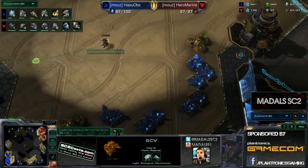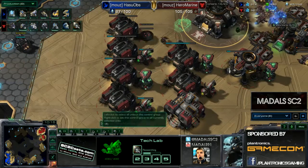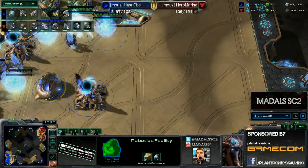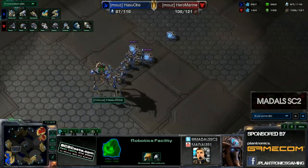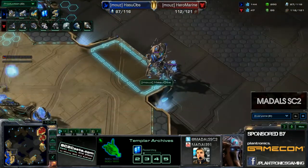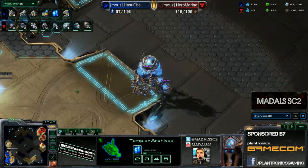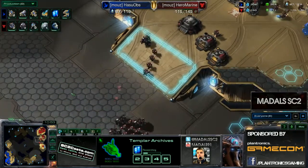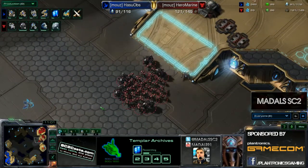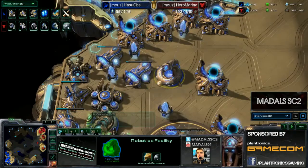A proxy pylon has come down for Hasuobz right at the very edge. We do see the Mothership Core making its way forward. Concussive Shell and Combat Shield are coming down from Hero Marine. The single Colossus is out but the second Colossus isn't in production. This is a very common strategy where Hasuobz gets one Colossus out and then tech switches very quickly into High Templar. Sonic Storm is already researching - the purpose is to get the Terran player to make Vikings, then storm them. Where are your ghosts? There's no Ghost Academy and the Terran player quite often dies. But is Hero Marine going to fall for it? He needs to keep an eye out.